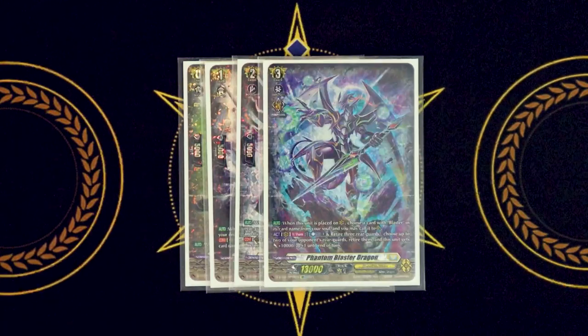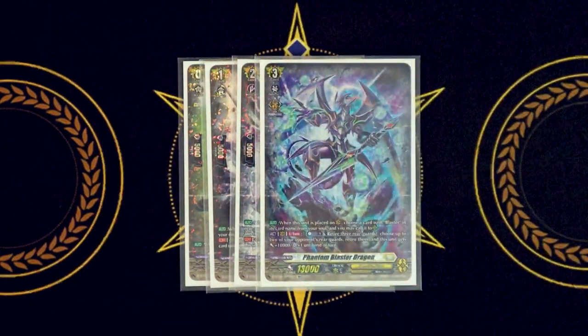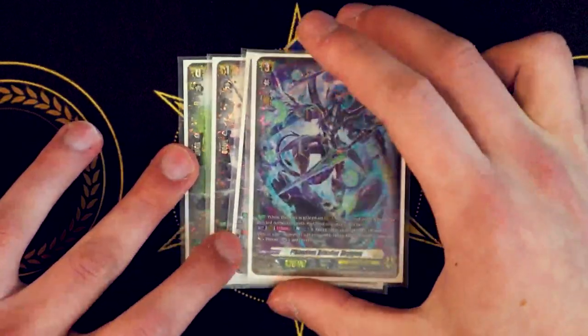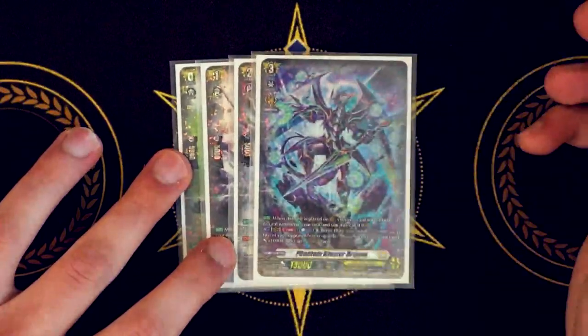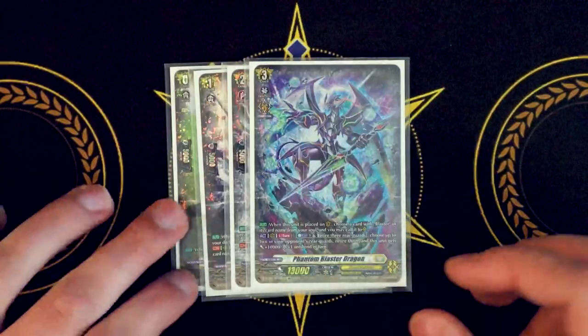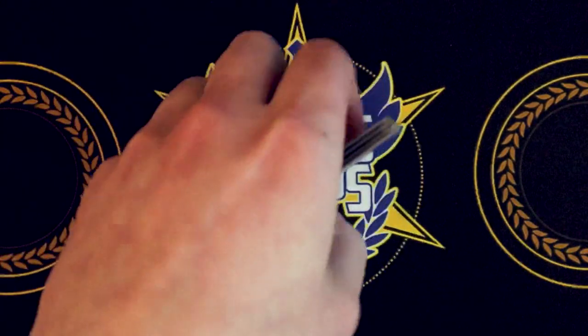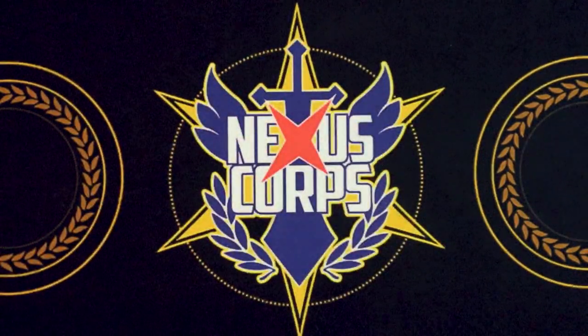The second skill is act, once per turn, counter blast one — retire three of your rear guards, choose up to two of your opponent's rear guards and retire them, and this gets 10k and a crit. So you have crit pressure from your vanguard control because you're wiping out two of your opponent's rear guards. It is a little heavy since you're losing three units, but there are units in the deck that either count as two units or fill your board really easily, so you can mitigate that fairly well.